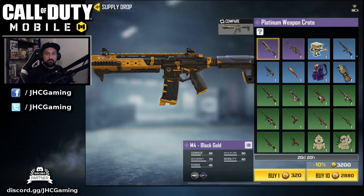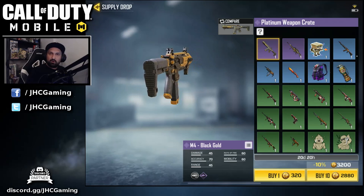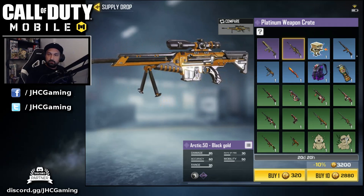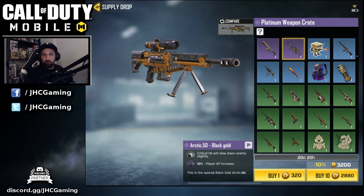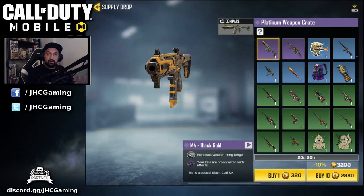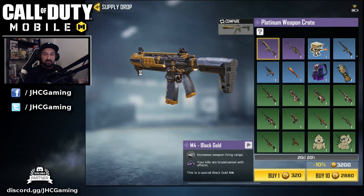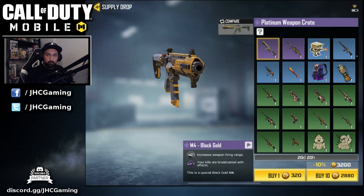Now time for the real deal — we're gonna open 10 of these and see if we can get lucky. I don't expect an epic because I know the odds, just trying my luck. You've got the M4 Black Gold and the Arctic 50 Black Gold — that one's cool because it has a 10% XP bonus so you can level up faster. The other one is like the AK-47.